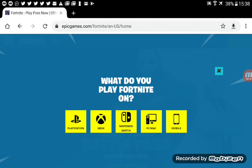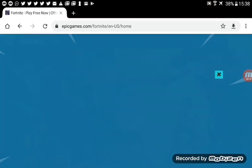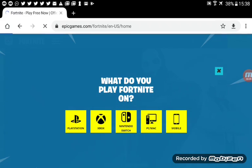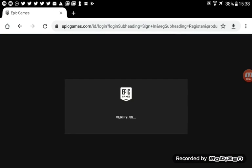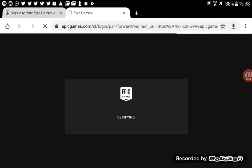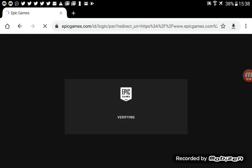So the first thing you need to do is click on Sign In, and then click on what you play on. I play on PlayStation, and then it will send you to another page. I'll click on PlayStation obviously, because that's what I play on, and let's just say verifying and all that, because it's already signed in as me.